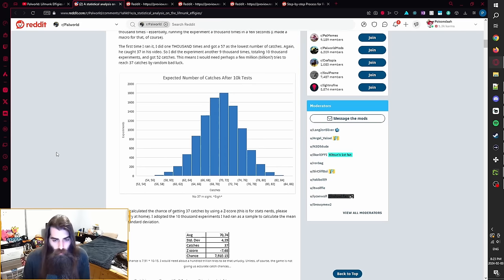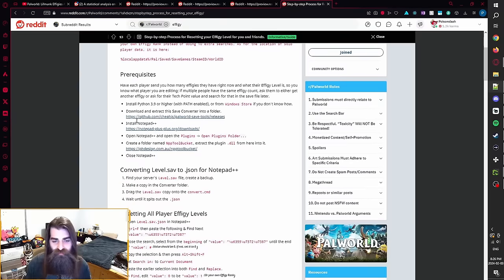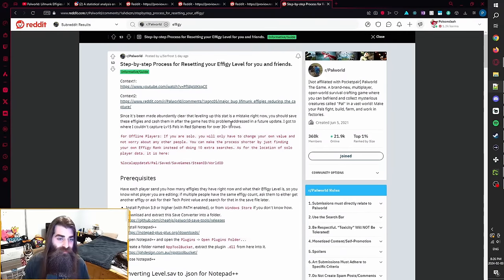You might be wondering — what happens if you've already used your Lifmunk Effigies? Are you just screwed? Well, there is some good news. On the Palworld subreddit, user SirFrost has created a step-by-step process for resetting your effigy level, so you and anyone you play with can reset your game back to its previous state and restore your capture rate to its former glory. You just have to install a couple things, convert your save file to a JSON, and edit some variables. A link will be in the description of the video.